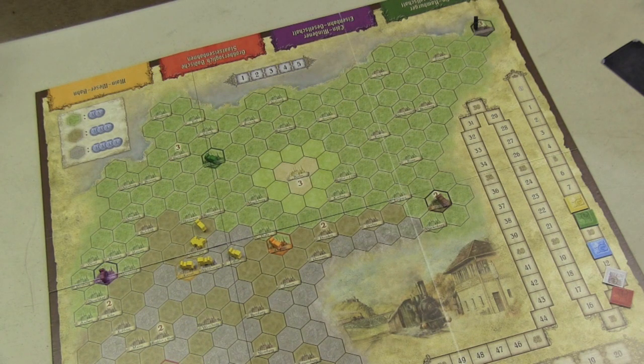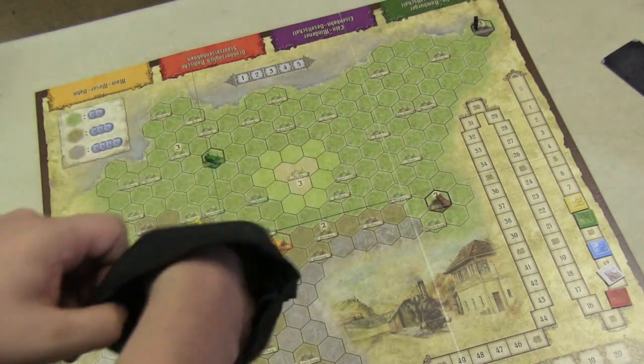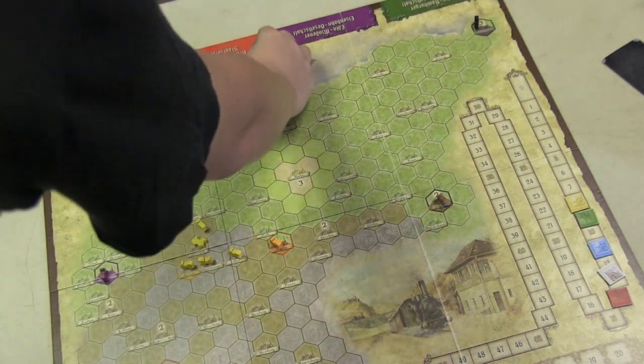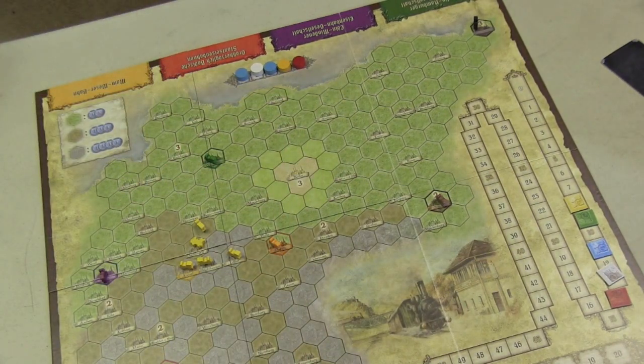Each round, you take a bag and look at who's in the lead. The leader gets one token in the bag, second place gets two, third gets three, and so on — so the player in last place gets the most tokens. You shake the bag and pull tokens out one at a time; the number of times your token is pulled is how many actions you get. A player can be completely shut out — in my example, green had four tokens in the bag but none were pulled, while red had only one token but it came out.